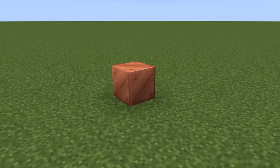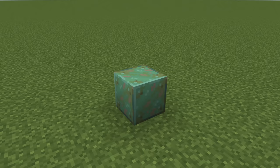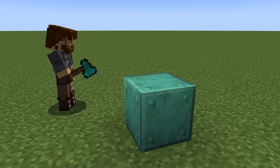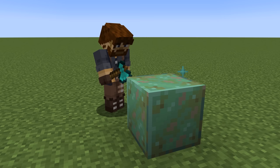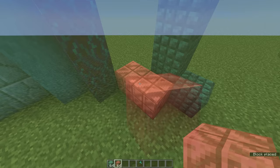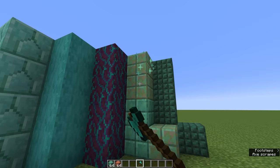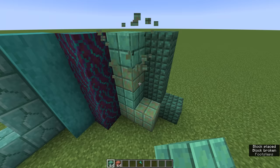You might not have seen many people building a machine to age their copper, so why are we doing this? When you place a block of copper in the world, over time it will oxidize — beginning as a fresh copper block it will go through exposed and weathered copper before arriving at oxidized copper. By right clicking with an axe you can scrape off the oxidation and the block will go back a stage. This makes oxidized copper the ideal block if you want to build with the copper block palette, since with a few scrapes of an axe it can be any block in the copper family.